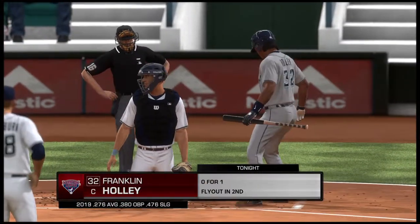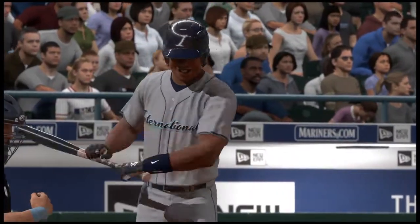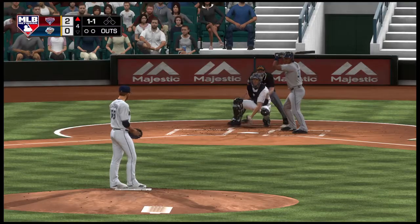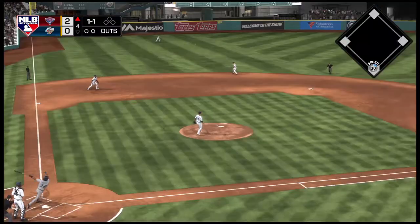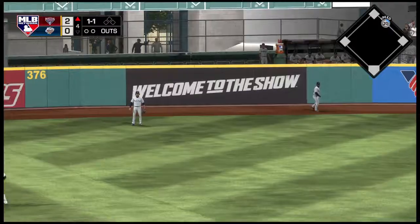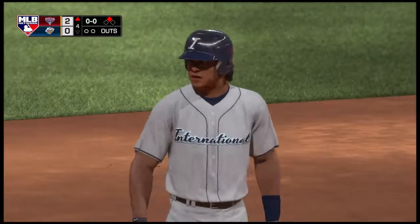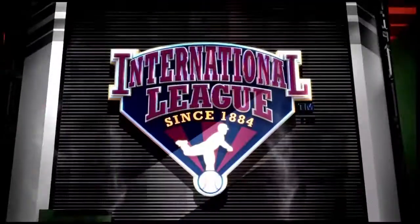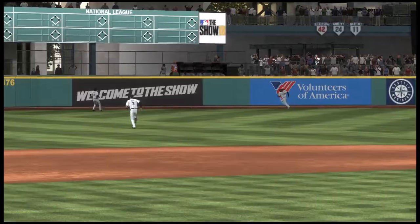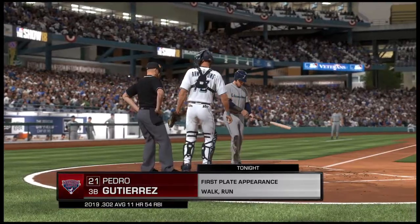Stepping up to the plate, Franklin Holley. There's a drive out toward the gap in left center. He's around first heading for two — and he's going to get to second now with nobody out. Off the bat it was pretty clear that hit was going to get him at least two bases. A no-doubt double the second it left his bat — the only question was whether the outfielders were going to keep him at second, which they did.